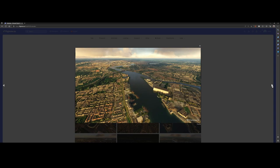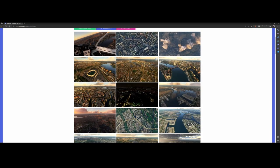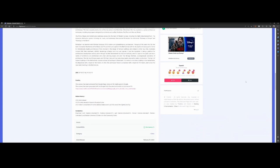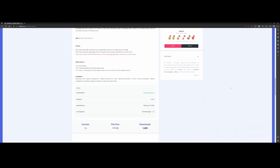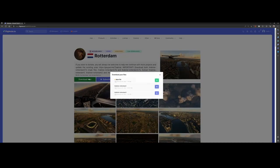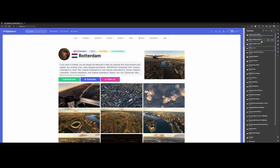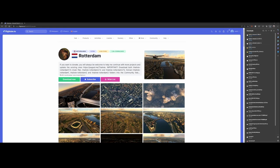You need some disk space and time to download the files — in total there are three files. On flightsim.to you can download the city add-on. The initial release was on the 1st of February 2023 and it has been updated to version 1.2 to make it compatible with other add-ons. When you click Download Now, make sure you download the main file but also the texture ROSdem 2 and 3. The zip files are pretty big — I'm downloading them as we speak.